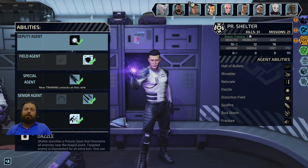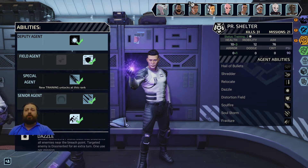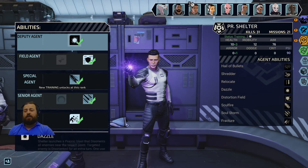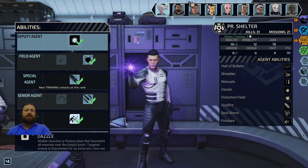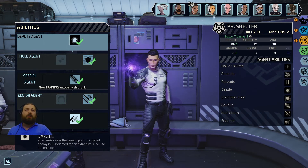He starts with Dazzle, which is basically a flashbang that you throw at the enemy during the breach. It's only once per mission. It's nice if you have a lot of red enemies because you prevent a lot of shots. But when you go against Progeny, this is really good to make them unable to use their psionic abilities on the very first turn against you, though it's still only once per mission.